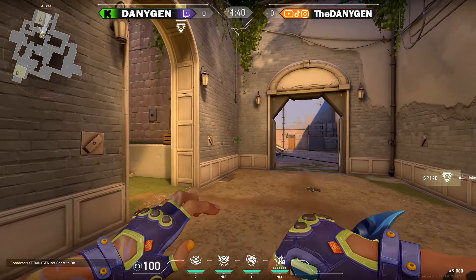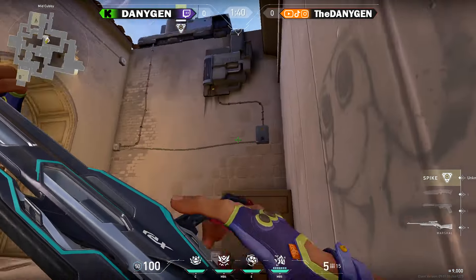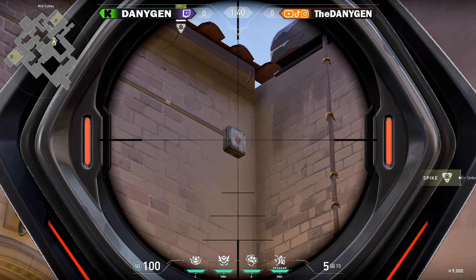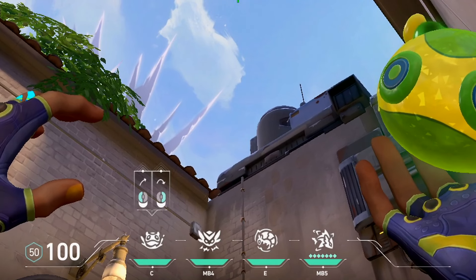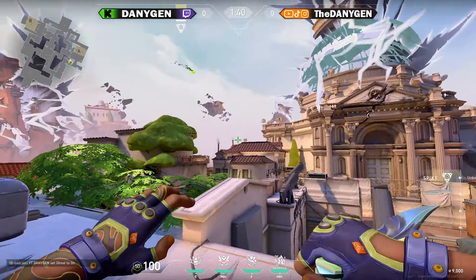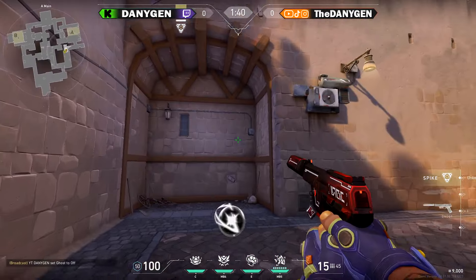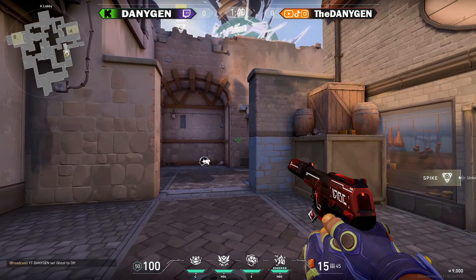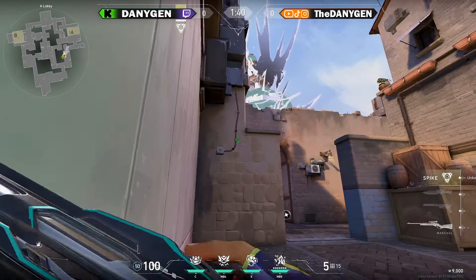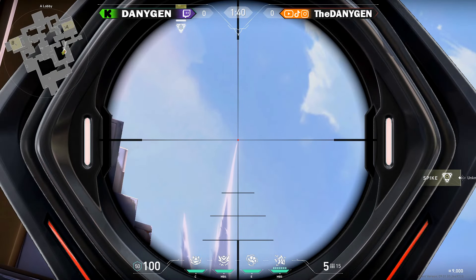In case your spike is planted on A default and you are playing your post-plant from the short area, simply come towards this corner and then align towards the middle of this box — towards the top left corner of your wingman ability icon — and just throw your Moshpit. One of the best post-plant Moshpit lineups towards the area around the generator is from this corner: come there, crouch, aim towards the top of this explosion spike while crouching, and throw.